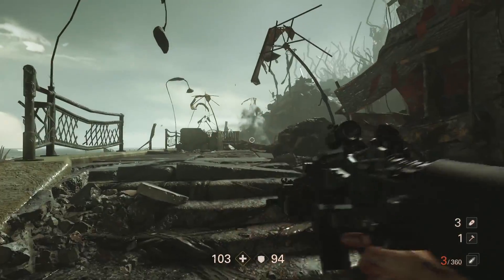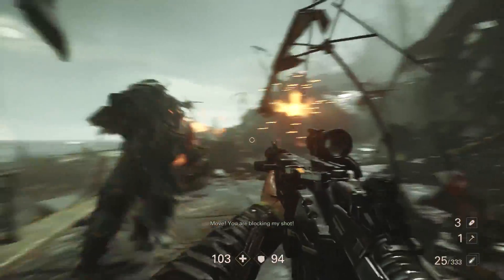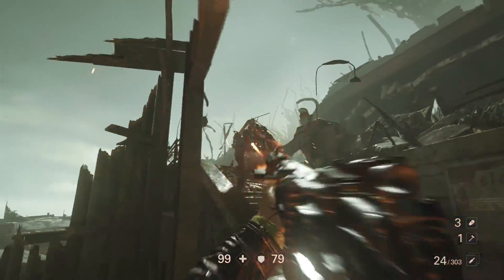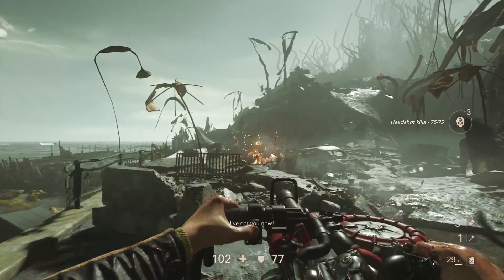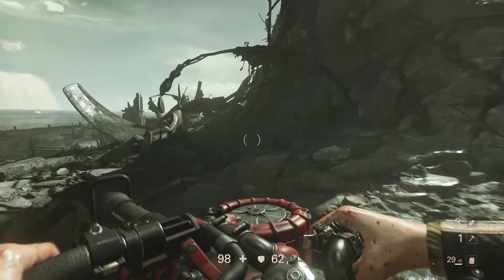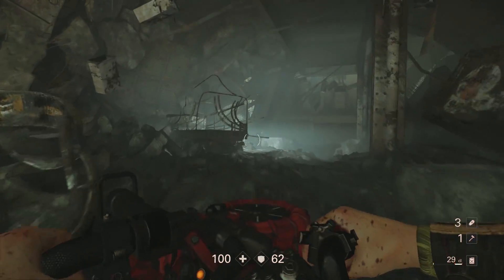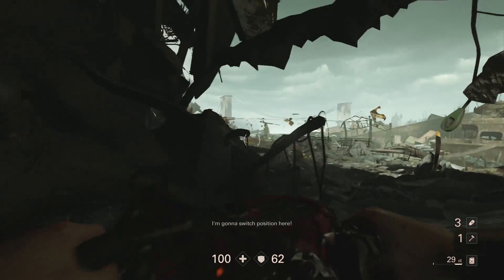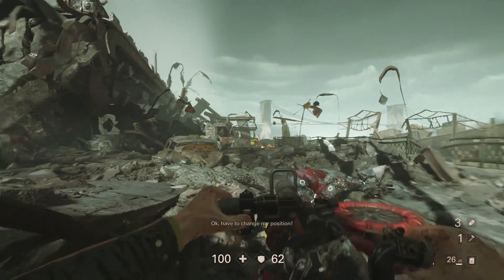That bigger guy is basically a flamethrower-type enemy, except his flamethrowers are flaming missiles — and while still big, not quite as big as others. There's a variety of different-sized enemies. Your goal here is to kill a specific commander. These are part of the Nazi elite military commanders, and you're going around killing them all to weaken the Nazi stronghold in America.